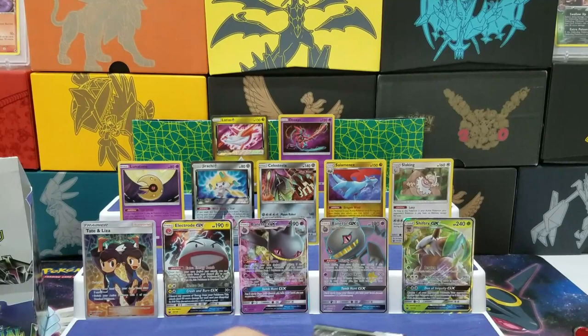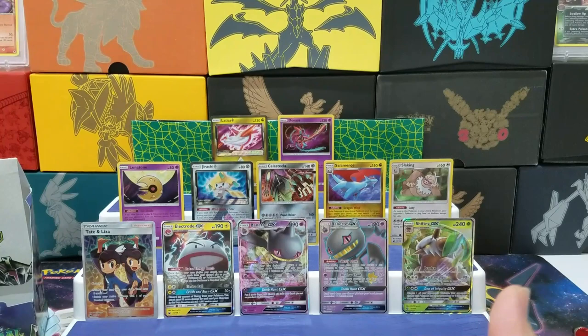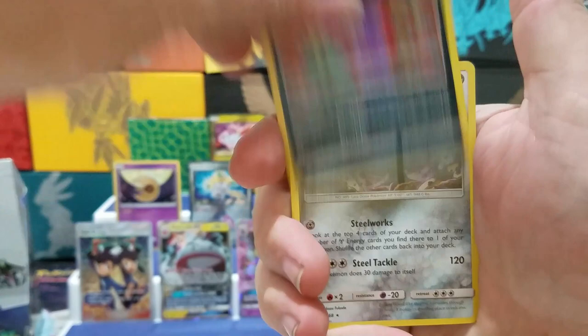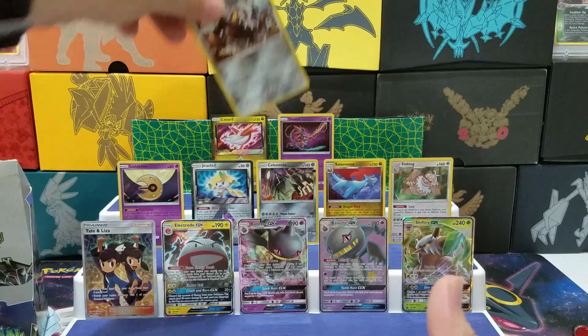White card. Electric Energy, TV Reporter, Dunsparce, Tate & Liza, Baltoy, Bagon, Torchic, Luvdisc, Spinarak, Sableye, Heatran Holo.